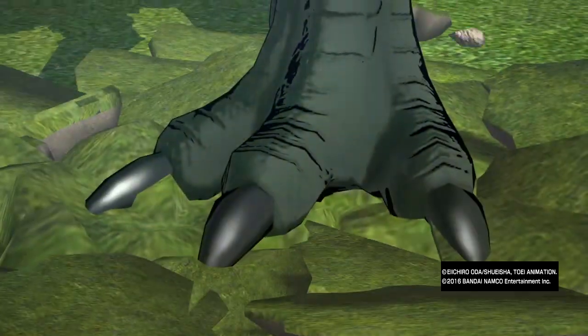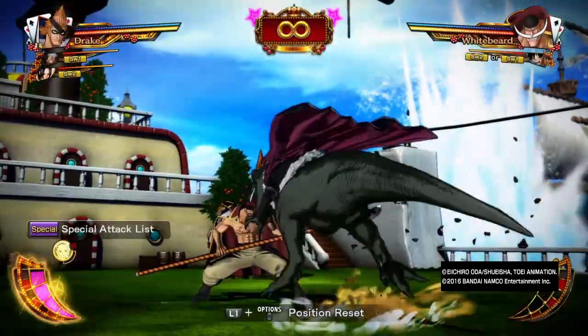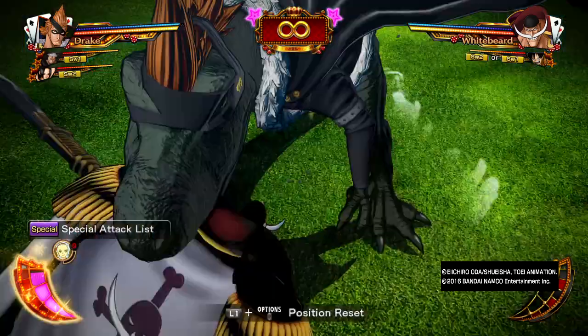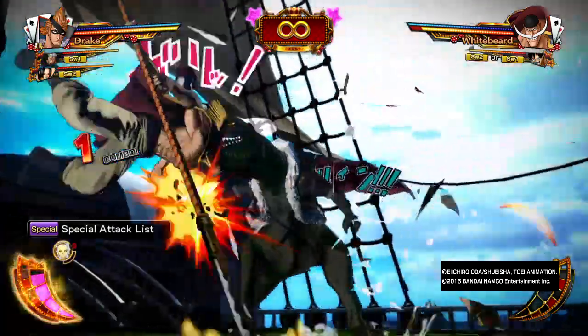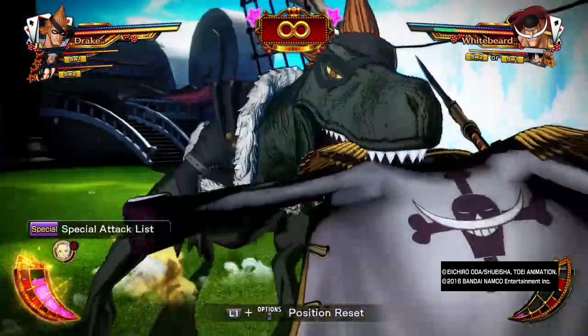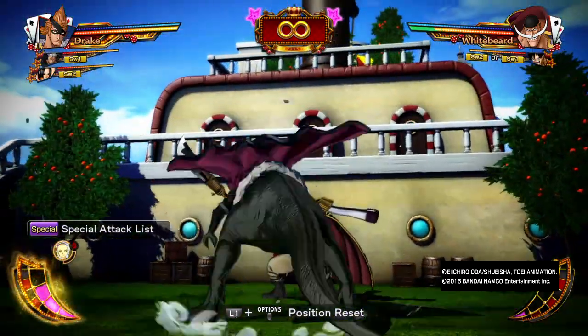Bite is basically the Guard Breaker. Because of how slow this transformation actually is, you're probably going to be relying more on the Tail Whip or Cleaving Blow. Simply because these moves are kind of easy to dodge. Look at the amount of chip damage that Tail Whip actually does — it's a decent amount of chip damage.